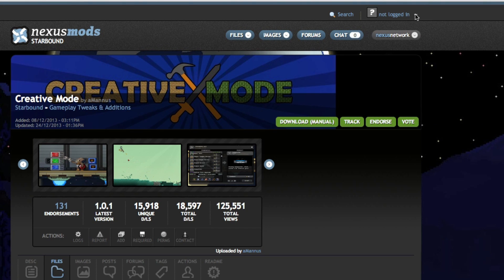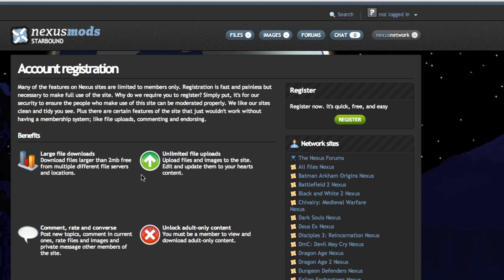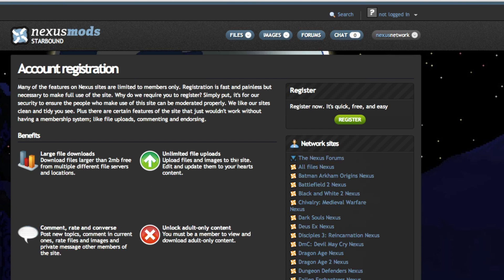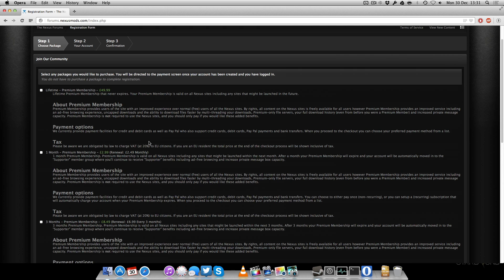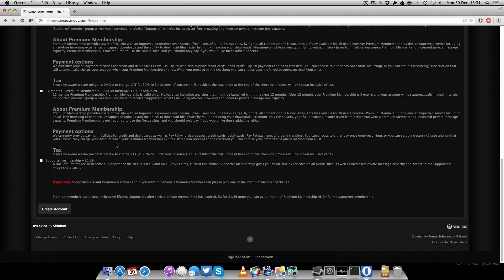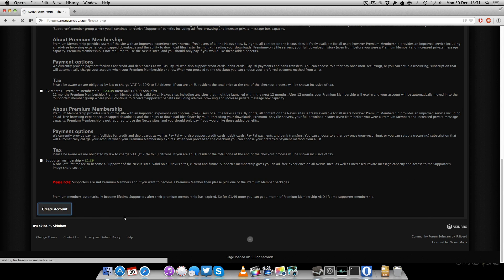Up top here you'll see 'not logged in' — simply click that and create an account. You'll see an awful lot of details, but you don't need to worry about that. Simply click register and go from there. Now you'll see a big list of payment options, and you might wonder why you need that for a mod — well, you actually don't. You don't have to select any of these whatsoever. Don't click any option, just click create account.